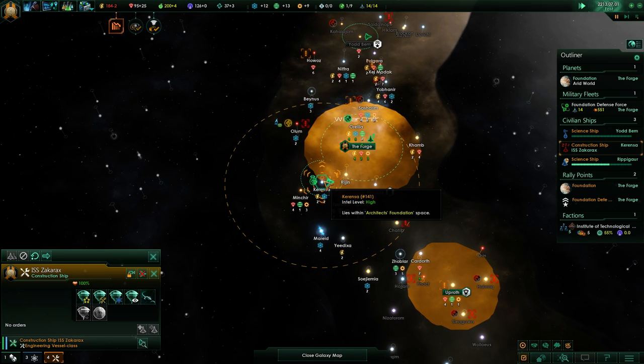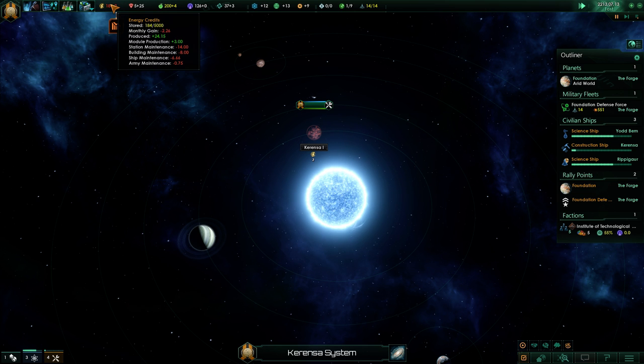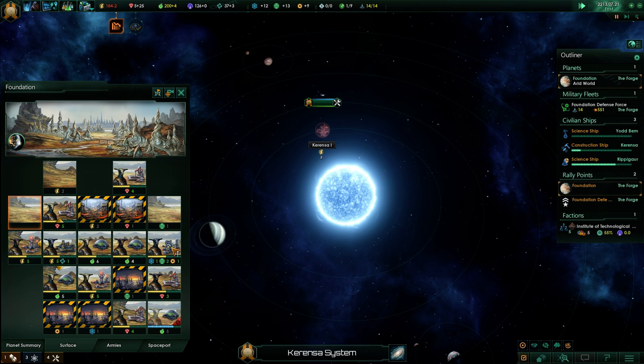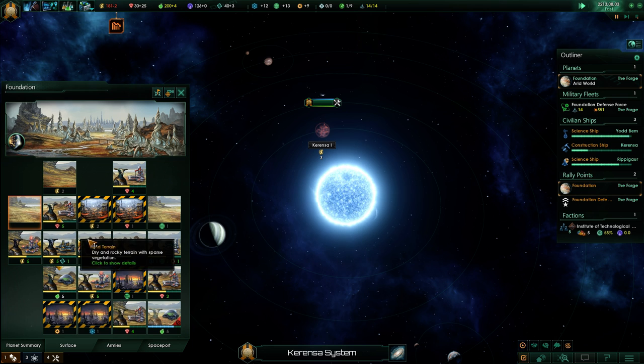I've got our construction ship and I really do want to build another mining station on there to get that deficit sorted out. How's the Foundation looking? You will be there very soon. So that's fine - then we can start building other stuff.